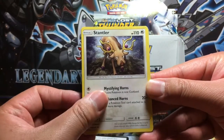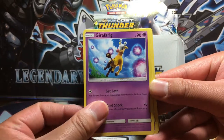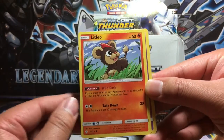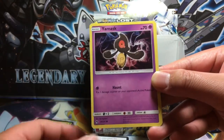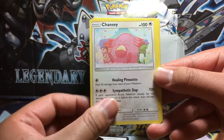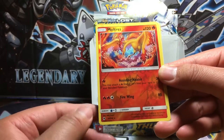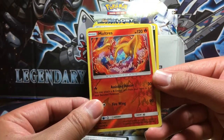Let's see what we have. We got Stantler, a Quill, a Lava, Giraffrig, Litleo, Yamask, Skiddo, Chansey, Wurmple. Reverse holo is a Moltres — that thing is so off-center.